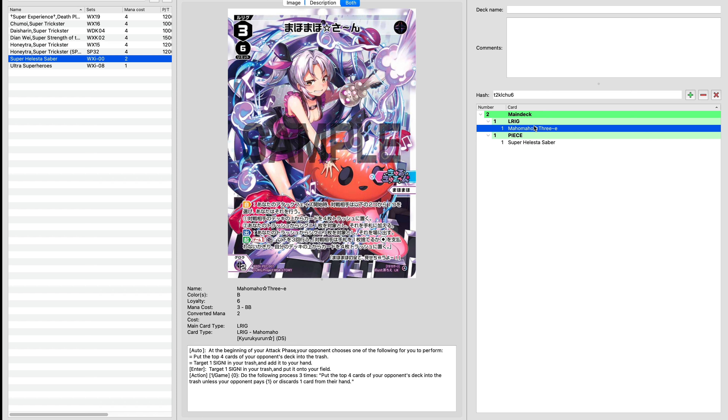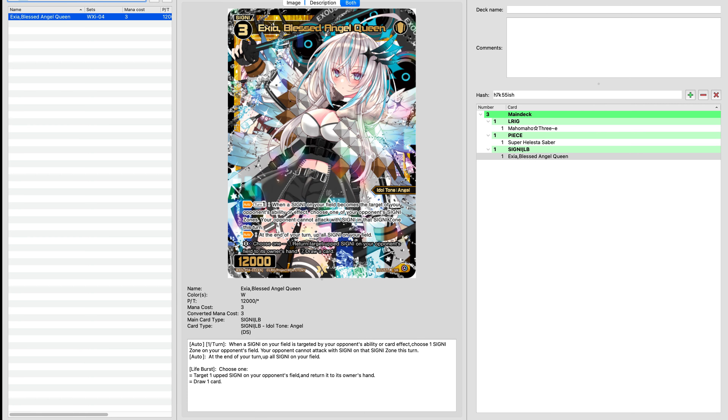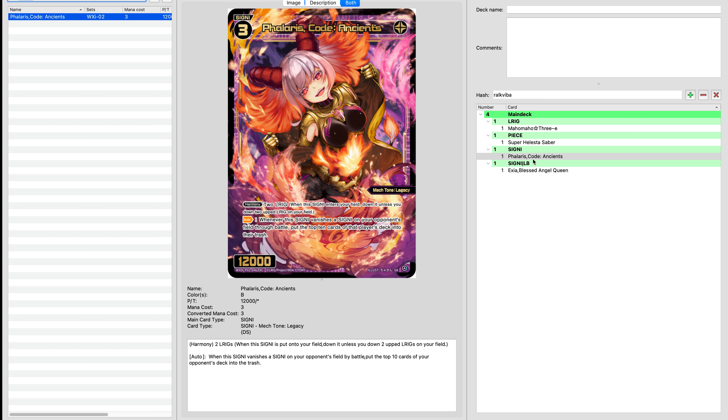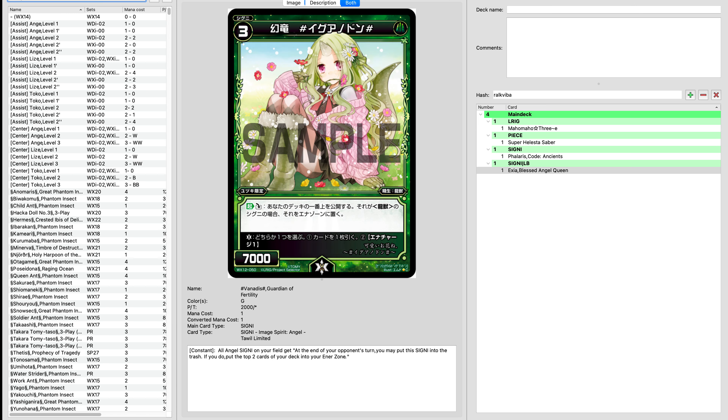This is going to work really well in tandem with Maho Maho's ability. If you guys haven't seen how we got to this point, check out Deck Building 101. It's going to help with Maho Maho's ability to bring back a target Signi from our trash to our hand. We're really going to start doing stuff like Exia and Phalaris. These are the cards I absolutely want to bring back with Maho Maho, aside from guards — which would be Servant Sharp.